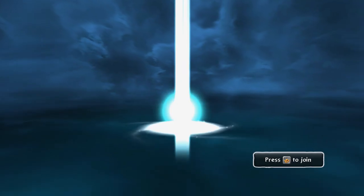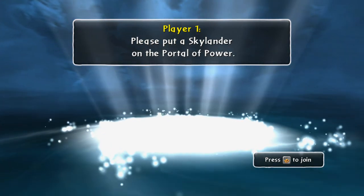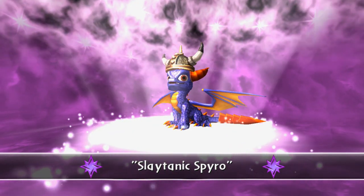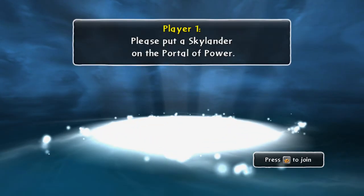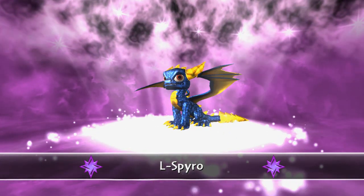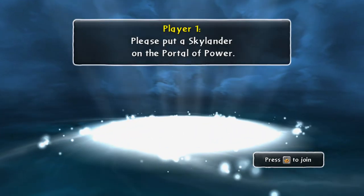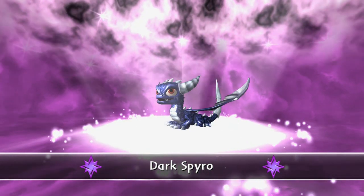Take him off the portal. You know, so far I got regular Spyro, I got Legendary Spyro, and Dark Spyro.